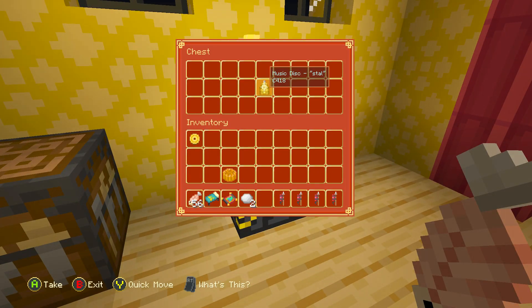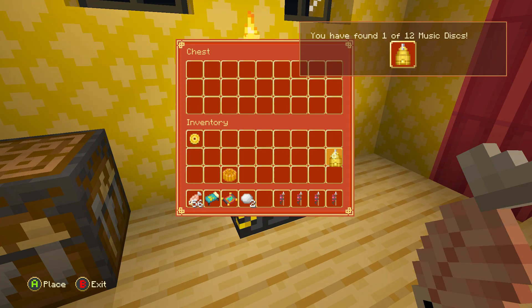There is a chest — and look at that! In the chest we have found a Music Disc — Style! We found one of 12 music discs. Perfect.